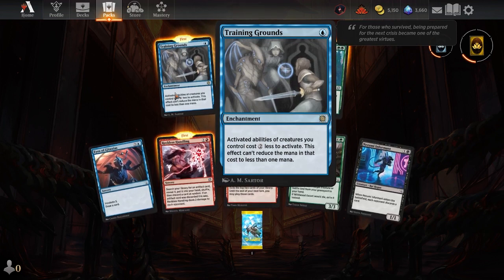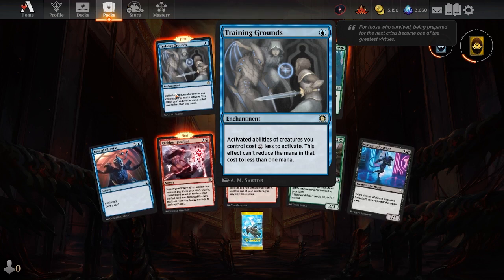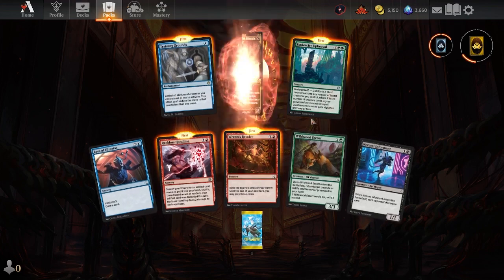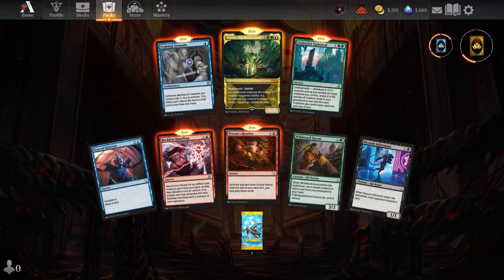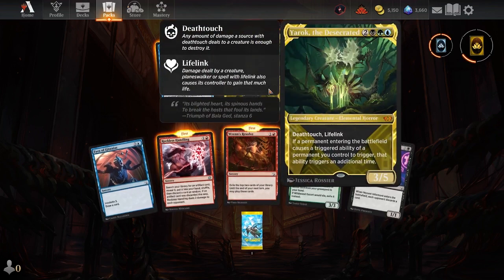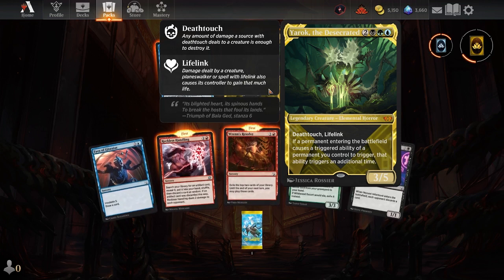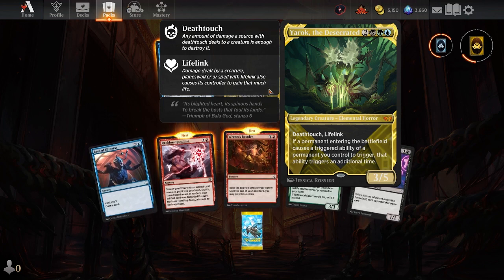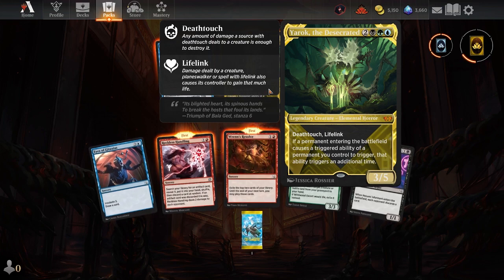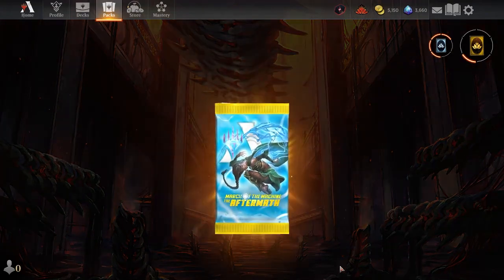Training Grounds — activated abilities of creatures you control cost two less to activate; this effect can't reduce the mana in that cost to less than one mana. That's pretty dope too. Legendary guy — Yorrok the Desecrated: death touch, lifelink. If a permanent entering the battlefield causes a triggered ability of a permanent you control to trigger, that ability triggers an additional time. Sounds like a fun guy.